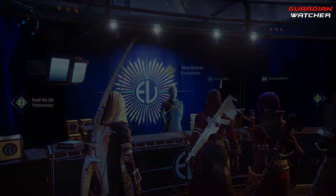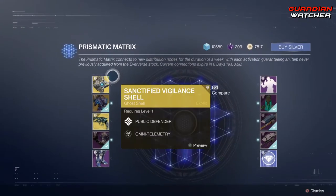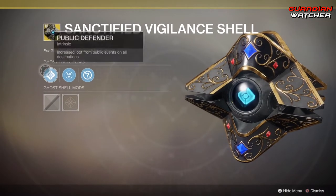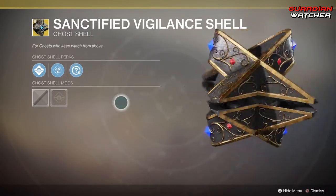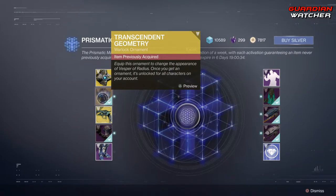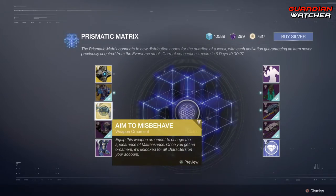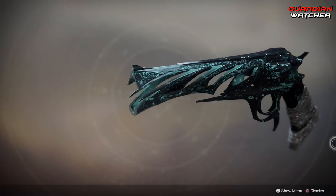Let's see what Tess Everest has at the Eververse this week. We're going to start with the Prismatic Matrix. We have the Sanctified Vigilant Shell, which comes with Public Defender, Omni Telemetry, and one random mod — looks pretty cool. Then we have the Transcendent Geometry for the Vesper Radiance, which is an ornament for the Warlock, and it still won't let us preview. Then we have the Aim to Misbehave for the Malfeasance — oh my god, this ornament looks beautiful. I really, really want one.